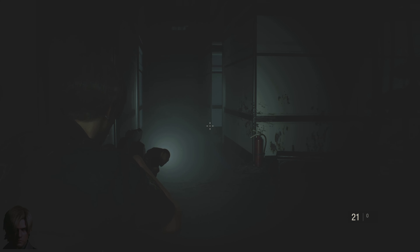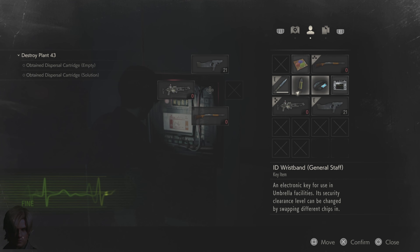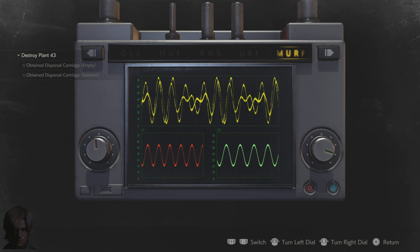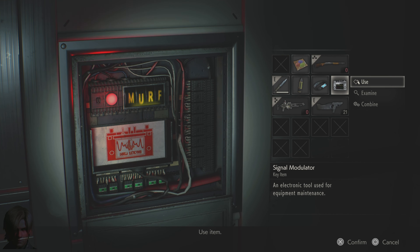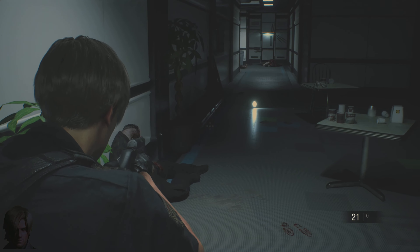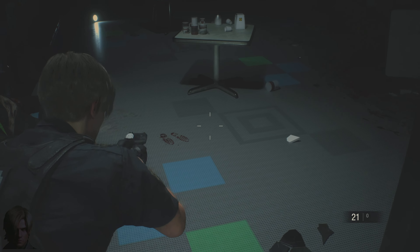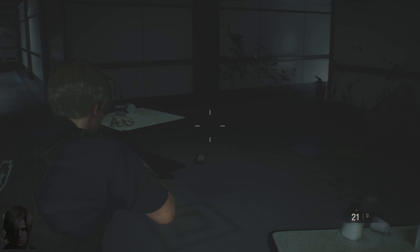Right here is MUF again, so let's go back to the signal modulator and examine it. Press X — we go to MUF and make sure it's the right signal. Got it! Let's enter the signal modulator. We did it! Alright guys, we turned everything back on over here. The door still shows red on the map, so I'm going to head back down toward the left and see if the door opened back up.